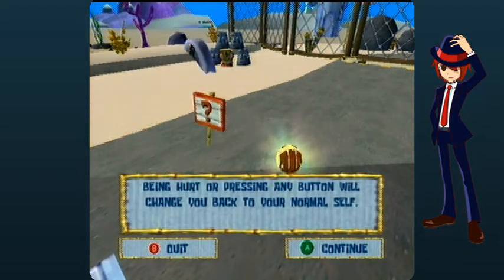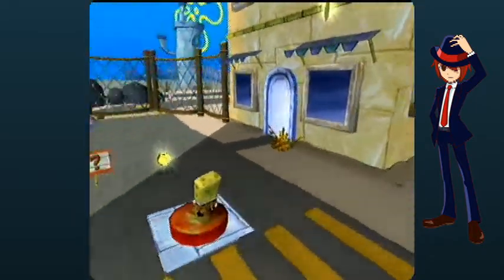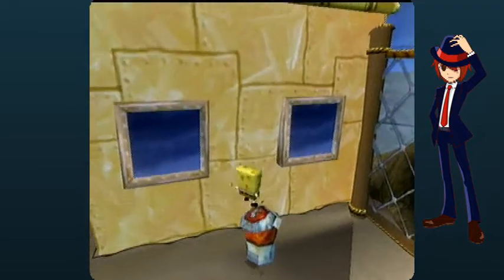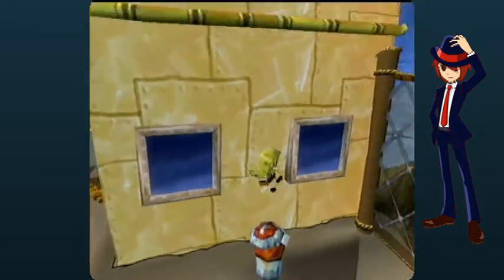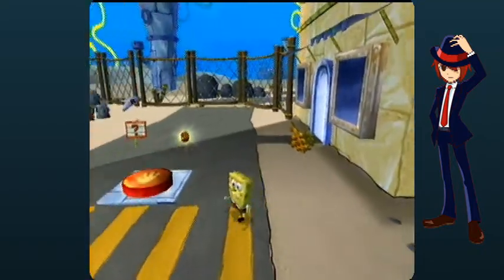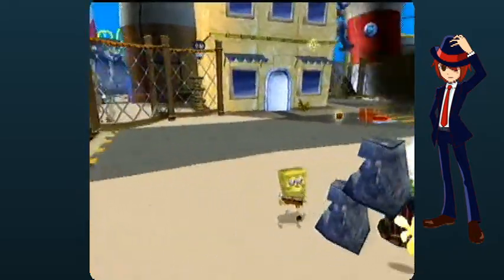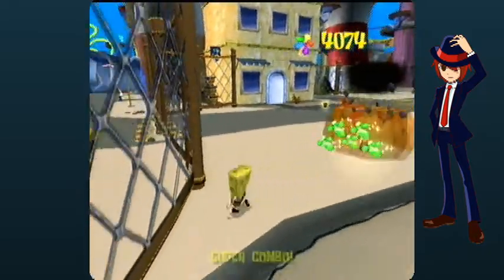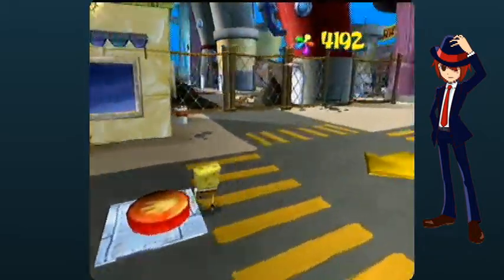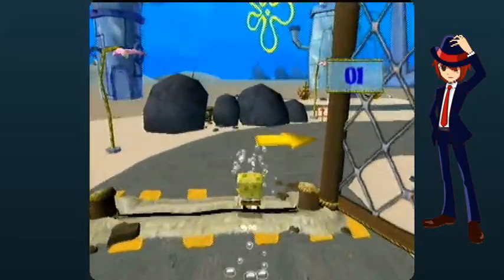SpongeBob's ball mechanic is probably the weakest mechanic in this game. It allows you to roll into a ball and roll around, and it does let you move faster, but the problem is it's not very easy to control, and you're very limited as far as what you can do aside from just rolling. It's not something I personally dislike, but I definitely understand people not liking it, because I also see its weaknesses very clearly.